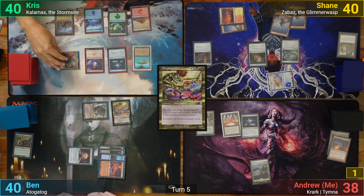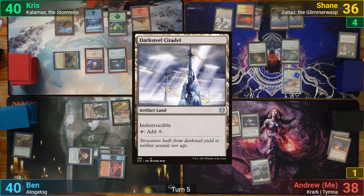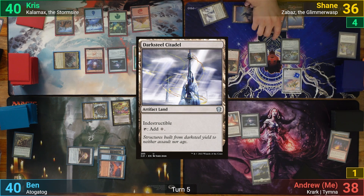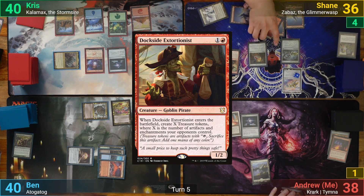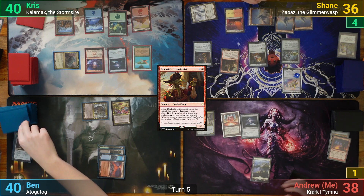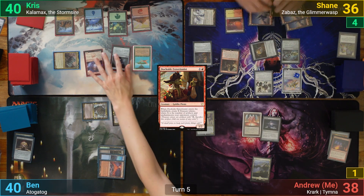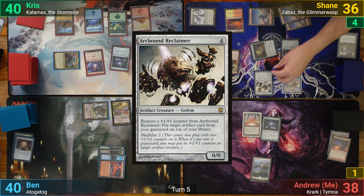Chris goes to combat after drawing and hits Shane for 4 with Kalamax. With his commander now tapped, he passes to Shane. Shane has a Darksteel Citadel for turn and then taps 2 for a Dockside Extortionist. In response, Ben sacrifices the Sphere to draw a card, and the Dockside then enters, making Shane 3 treasure tokens. He uses a treasure and taps a land to cast an Arcbound Reclaimer and passes.